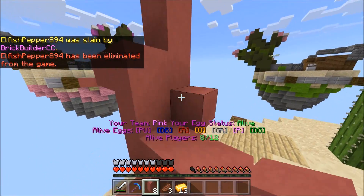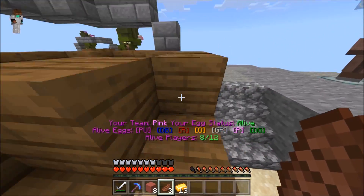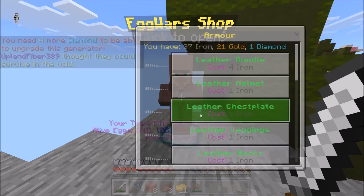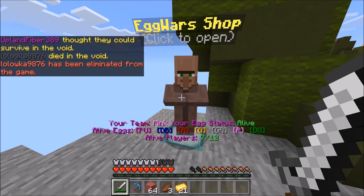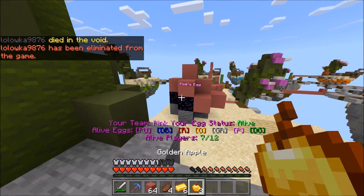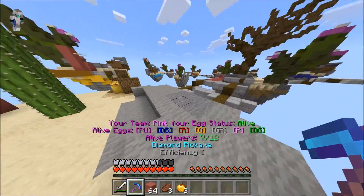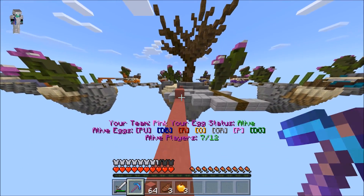Let's get back to base — we need to buy more blocks because eight blocks is not gonna do it. We don't have enough diamonds for that, but we do have enough for an iron helmet. Let's grab that, grab more blocks, get another steak, and a few gapples — then we're ready to keep going. Let's go for another team. Breaking one team's egg right off the bat is pretty sick, and we've got decent gear, so let's keep crushing teams.